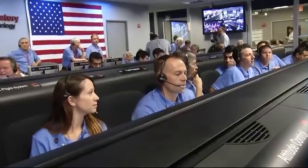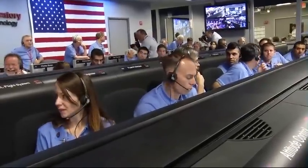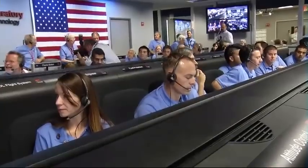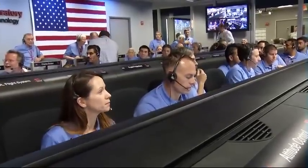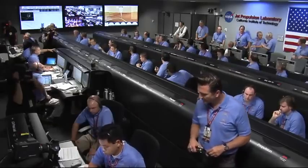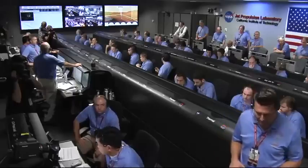Direct Earth communications at this time — we may have lost it already. We are down to 86 meters per second at an altitude of 4 kilometers and descending. We have lost tones from Earth at this time. This is expected. We are continuing on Odyssey telemetry. Ground solution equals minus 10.8 meters. Vertical velocity of minus 82.8 meters per second. We are priming. Power use and logic start enabled.